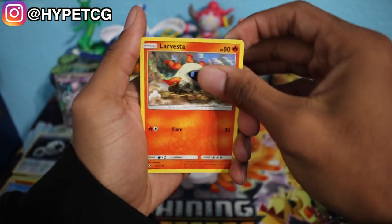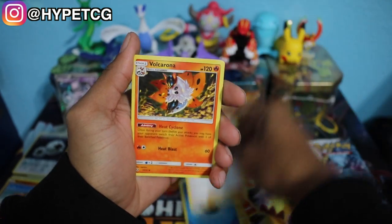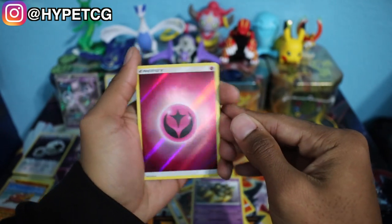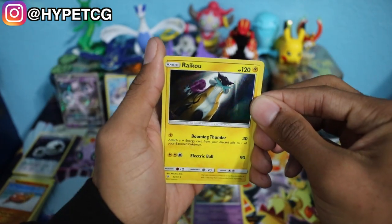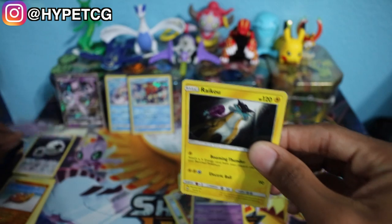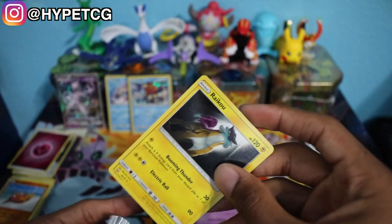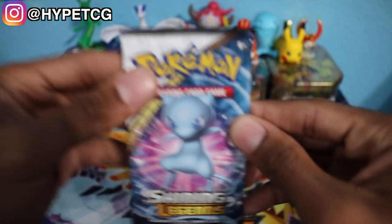Pack four: Larvesta, Breloom, Torchic, Zorua, Plusle, Water Energy, Lillie, Volcarona, Golurk, a reverse holo Fairy Energy — very nice, putting that aside with the DCE — and we have a Raichu holographic rare! Sleeving that one up. So after four packs we have three holographic rares and one hyper rare.